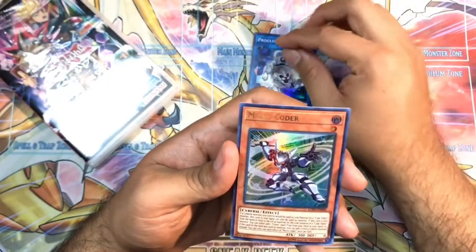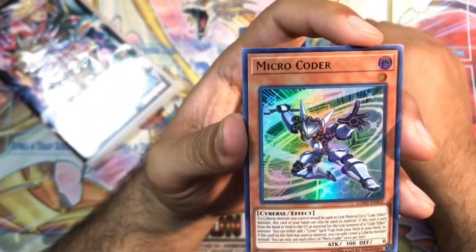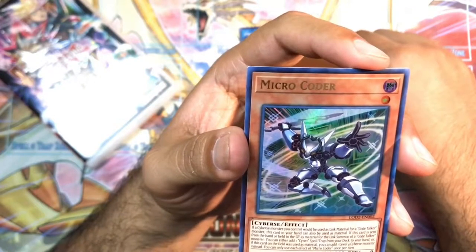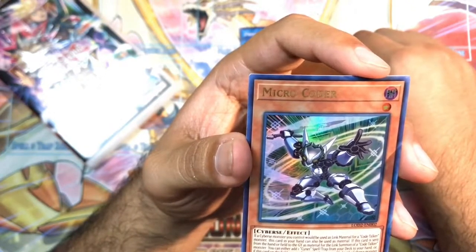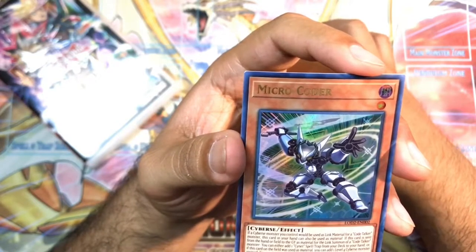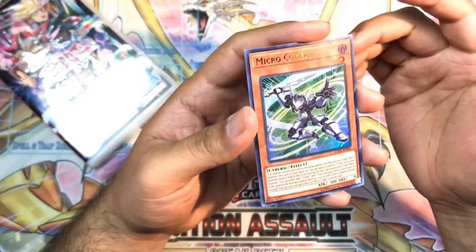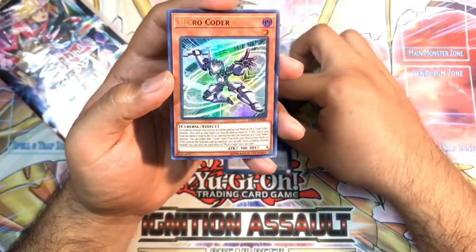Our next card is Microcoder. If a Cyberse monster you control would be used as Link Material for a Code Talker Monster, this card in your hand can also be used as Material. If this card is sent from your hand or field to the Graveyard as Link Material for the Summon of a Code Talker Monster, you can either add one Cyanet Spell or Trap card from your deck to your hand, or if this card on the field was used as Material, you can add one Level 4 Cyberse Monster instead — allowing you to search for Lady Debug or Cyanet Mining. It allows you to use it as Link Material from your hand. This one's actually pretty good. I do run Salamangreat still even with the new Banned List, so there might be some synergy there.